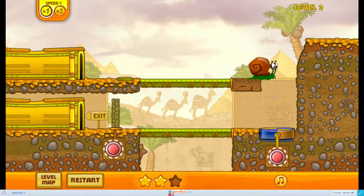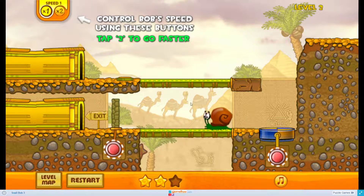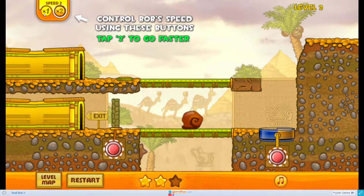Anyway, falling from this height won't be an issue for Bob the Snail, but you have to hit this button in order to turn him around because he can't do that on his own. Also you can speed down or speed up by using the x2 and x1 keys, and that will speed up the gameplay as well.